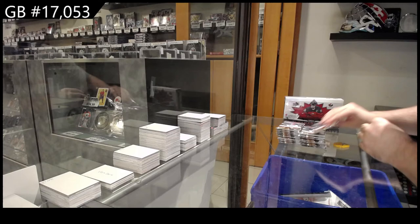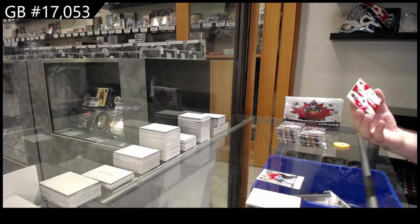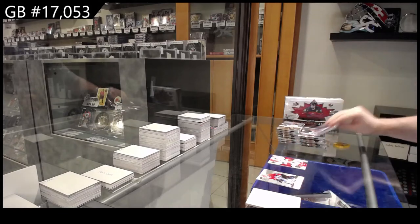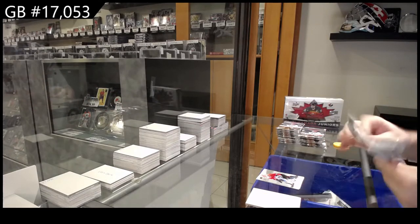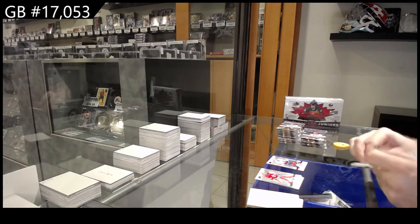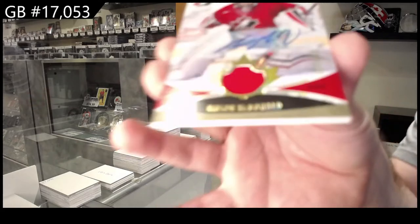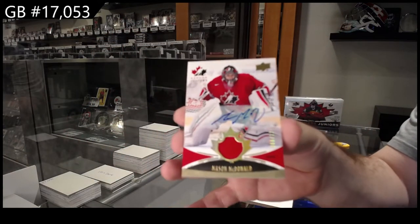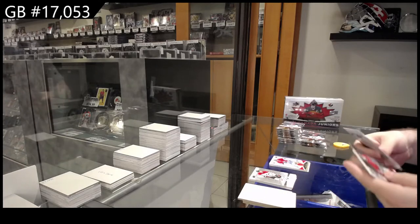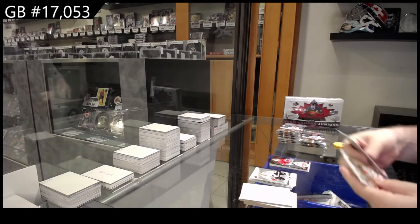17,053 — we've got a dual jersey, this will be random between the Q and the S of Quinville and Stanley. Over there we've got a 175 grand fure gold of Calm Twa, the C spot, and a 125 patch auto of McDonald, the M spot — Mason McDonald. We've got a POE of Fitzpatrick and a gold of Quinville.